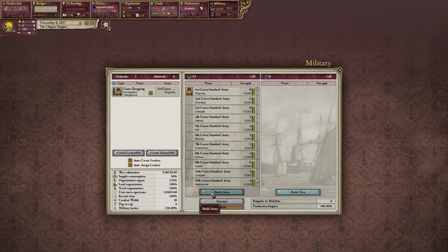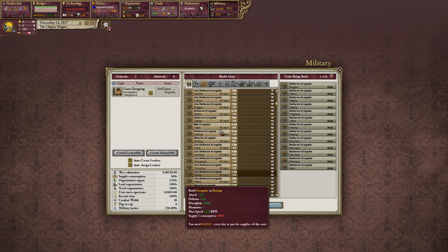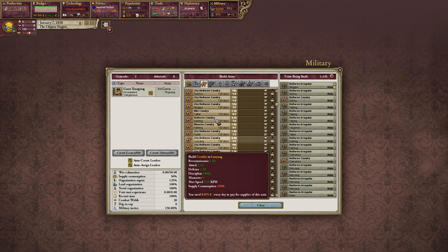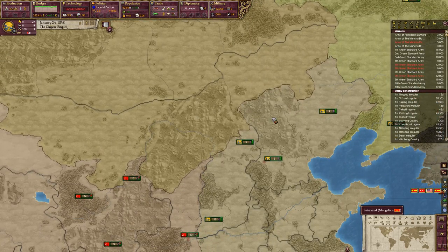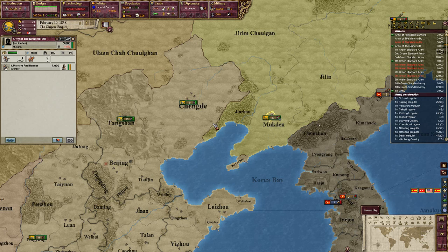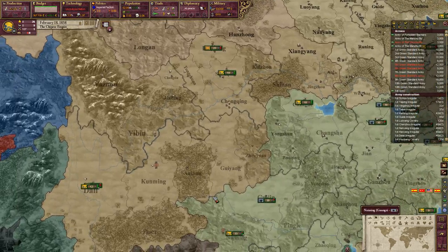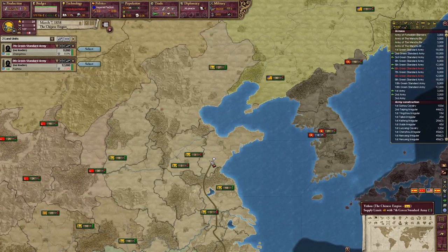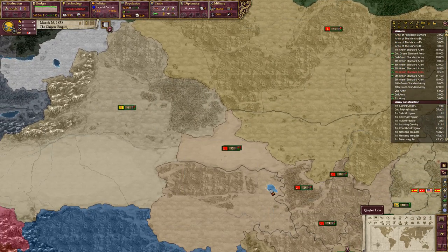Might as well build some more armies and get more troops. I guess I might as well have some of these guys also gather up into a single spot. I should gather my actual armies from all the distant corners of the empire into one place, then I can split them out from there.